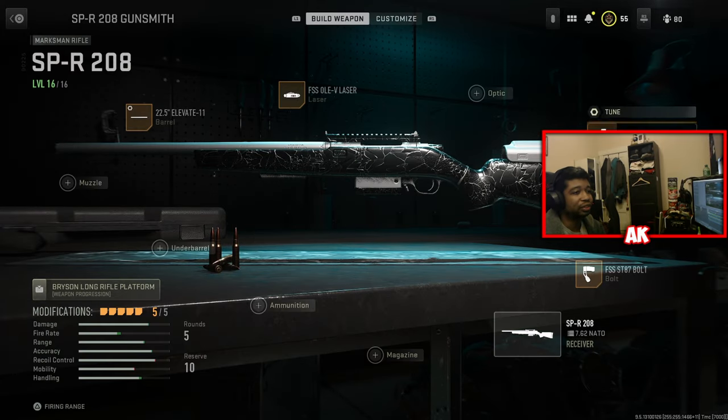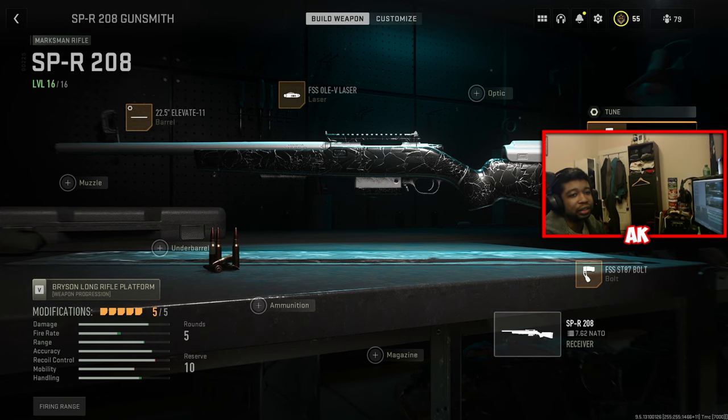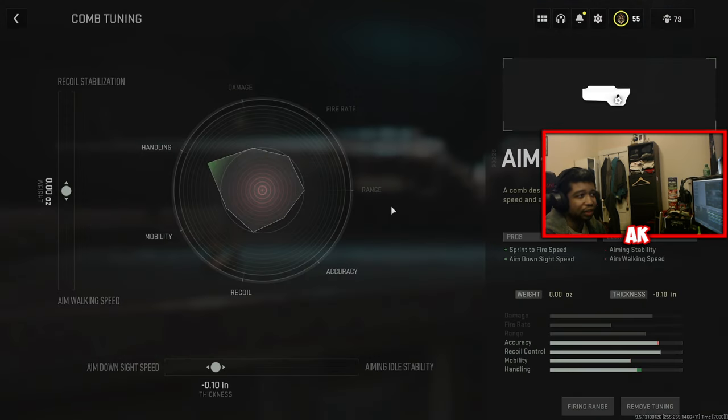Now for your tuned settings — we're only tuning three attachments. For the barrel, you want this at about zero on the recoil settings, and for the bottom barrel set to negative 0.2 for more ADS speed. For the pad extension tuning, turn it all the way down to ADS speed and all the way to the right for aiming idle stability — that is very important. For the stock comb tuning, set it to 0% for recoil stabilization and aim walking, and negative 0.10% for extra ADS time.